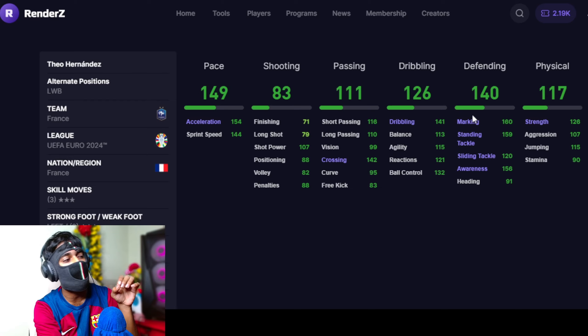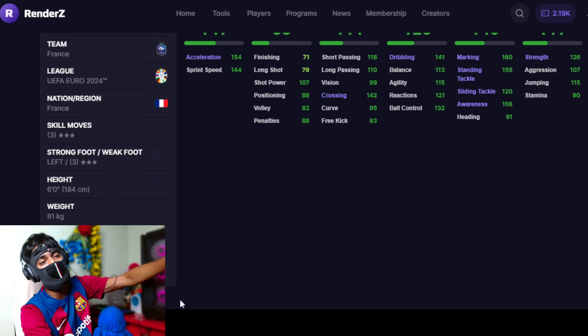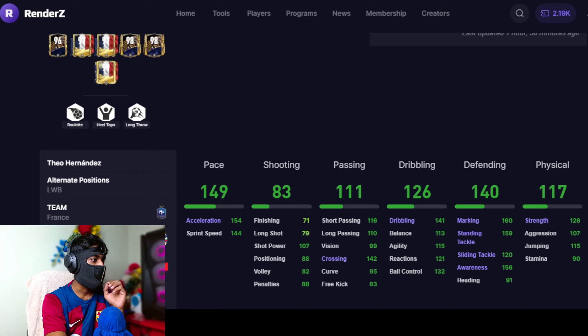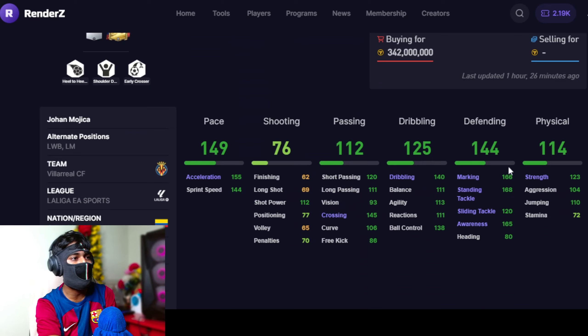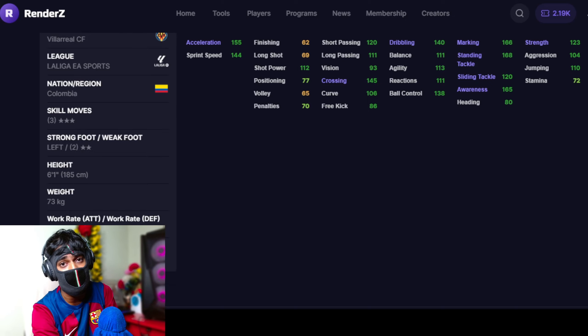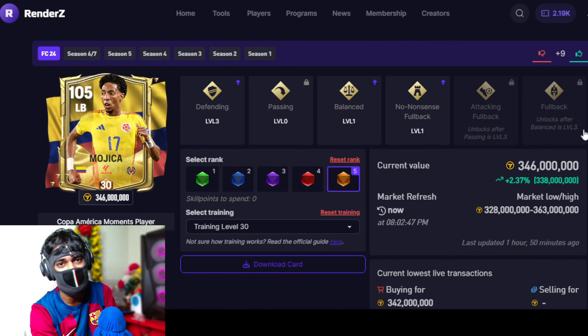Theo Hernandez has 149 pace, 140 defending, 117 physical. He has medium attacking work rate and high defending work rate — how did I miss this? He has long throw as well. Theo Hernandez is the best left back in FC Mobile, confirmed. And there is the Mojika guy — he has better defending at 144, strength as well. But this work rate is where Theo Hernandez is gonna beat him. Six foot one inches of height, definitely does not get stunned. It's tough — cannot keep Mojika out, cannot keep Theo Hernandez out as well.